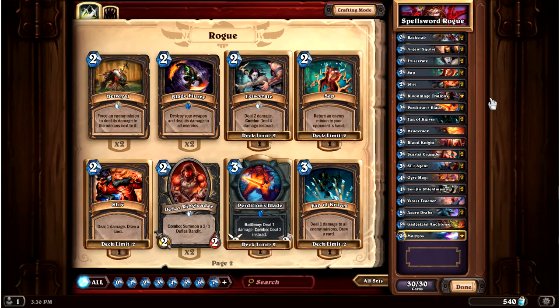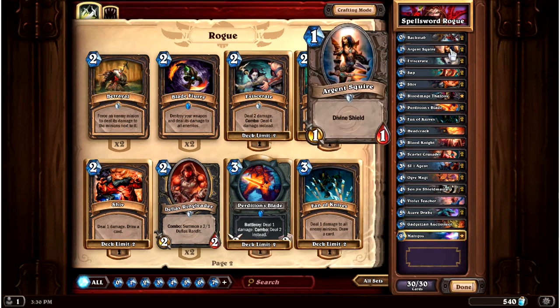I will talk about Sap. Why Argent Squire is the one-drop — it is just a really good sticky minion. It has a Divine Shield so it's very difficult to remove, and it's just a solid one-drop that a lot of decks run in their one-drop slot lately, especially Rush decks. They're just very nice early game cards, and it synergizes quite well with some other stuff that I'll talk about in a moment.